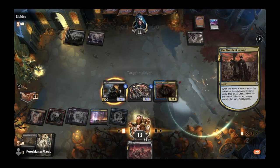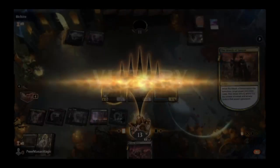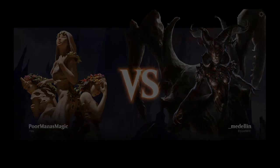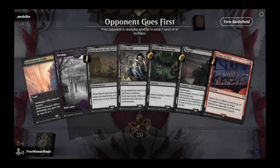This just goes to show you the power of Nazgul. Good game, opponent. Okay, on the draw against Medellin.